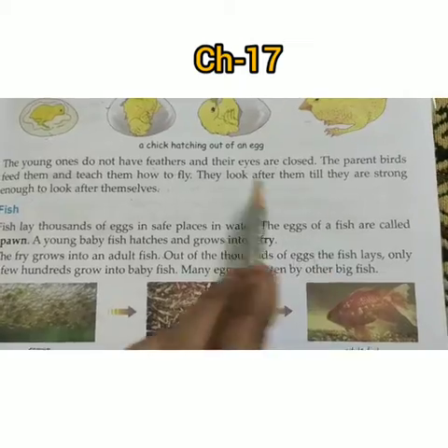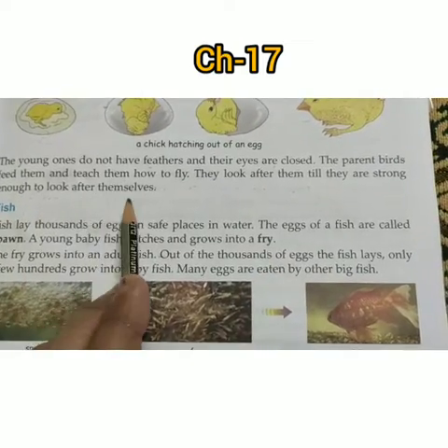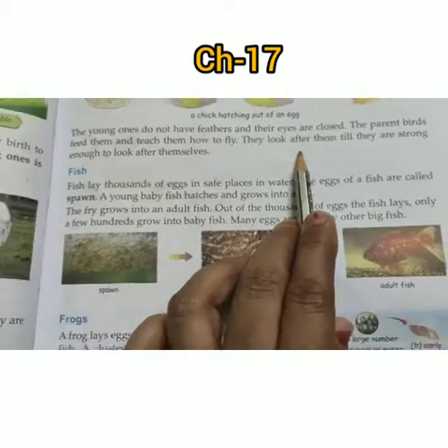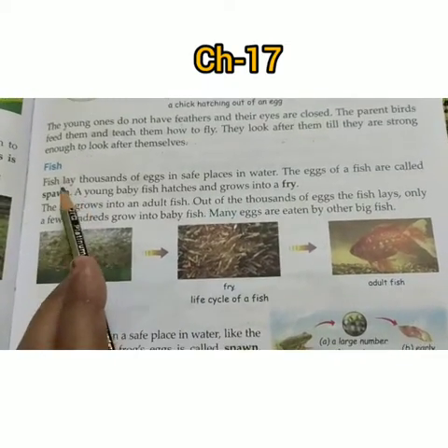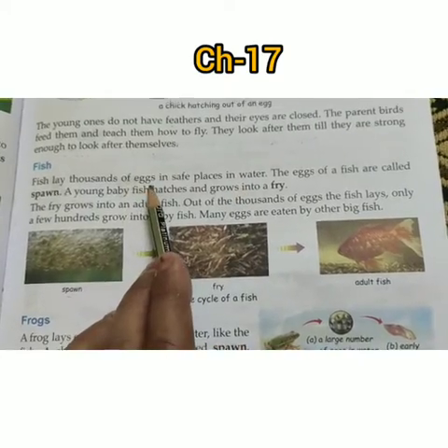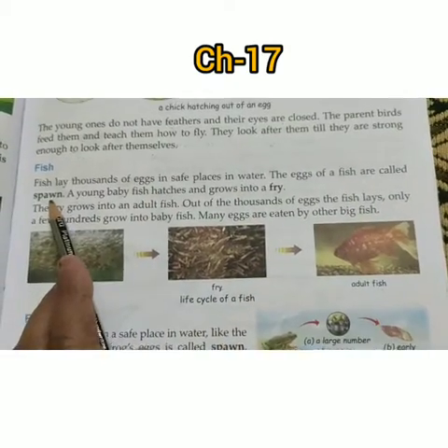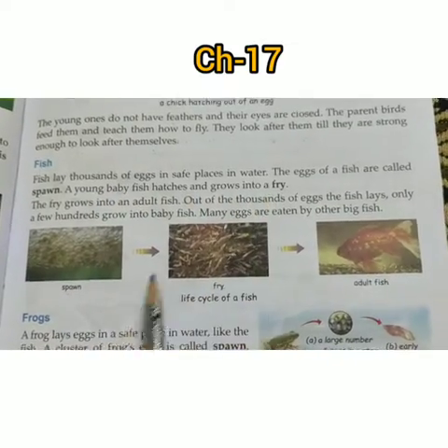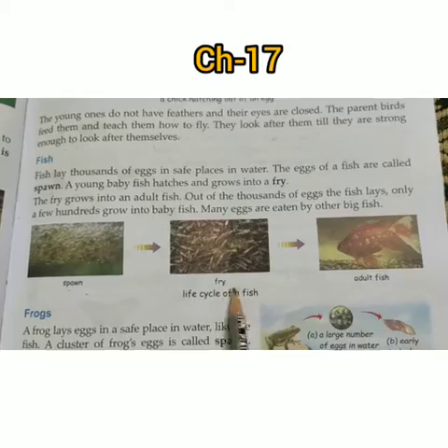The parents look after the young ones till they are strong enough to look after themselves. Next, fish lay thousands of eggs in safe places in water. The eggs of fish are called spawn.